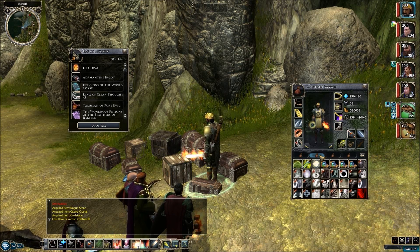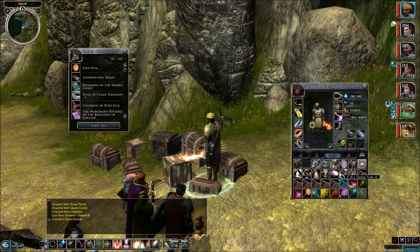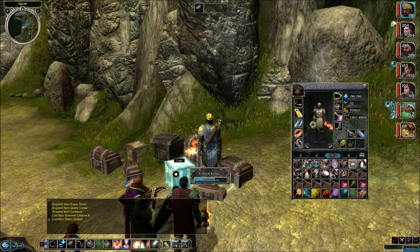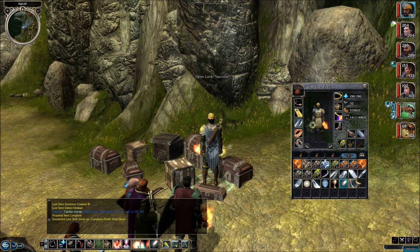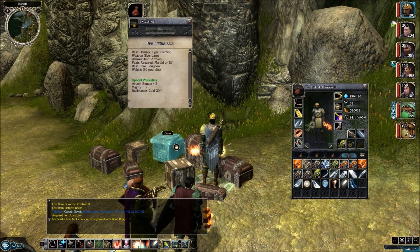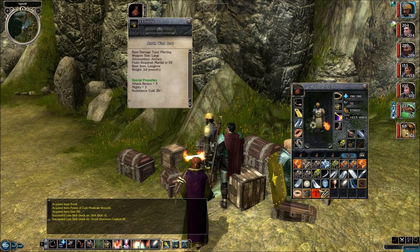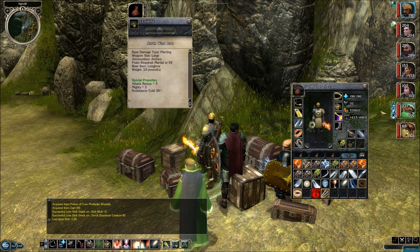Do we have Detect Undead anywhere? Not here. Oh, there it is. Let's just keep looting these treasure chests. What do we got here? North Windbow - it's a plus three, mighty plus three, and it gives you cold resistance 20. And we got an obsidian, healer's kit plus six, and a gold ring. We got some potions, some plus one bolts, and another summon creature spell.